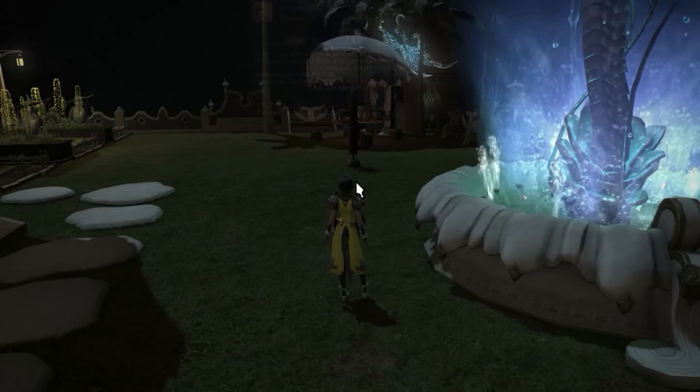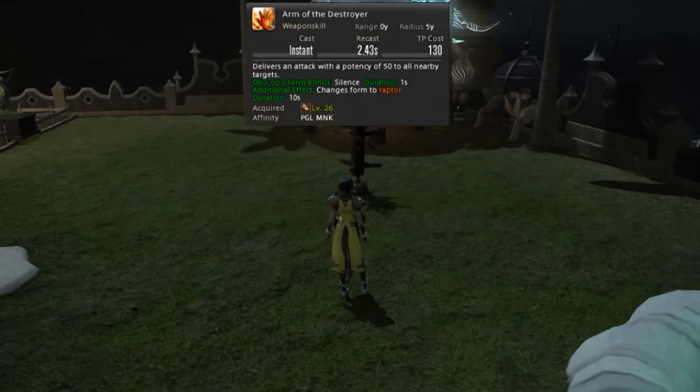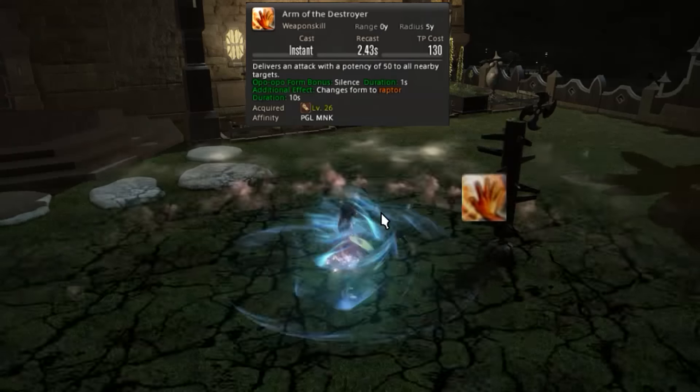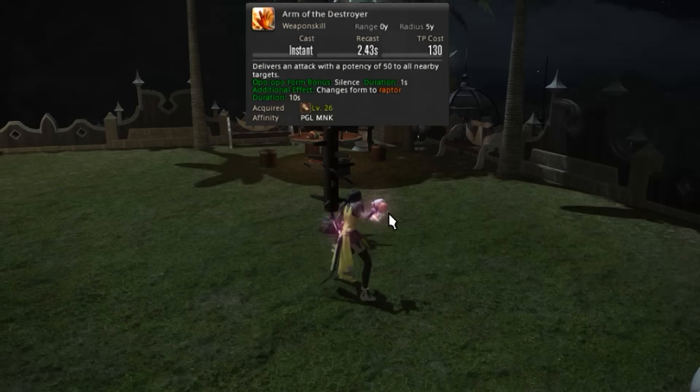The last one skill is Arm of the Destroyer. This move really has no use aside from the utility you get from the Silence. Regardless, just pay attention to the form bonus you get.